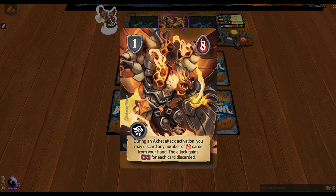When Oket levels up, we see a boost in health but no boost in armor. He gains an added ability: during an Oket attack activation, you may discard any number of red destruction cards from your hand, and the attack gains plus one power for each card discarded. You'd really have to have several of those in your hand to make that worthwhile, so you've got to be careful about when you play those cards.